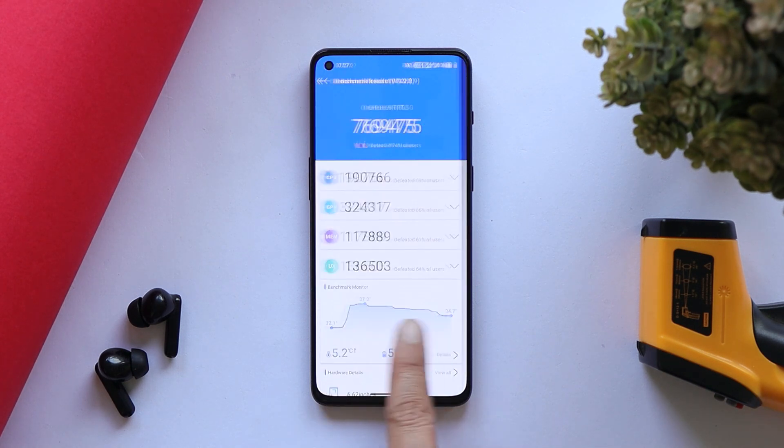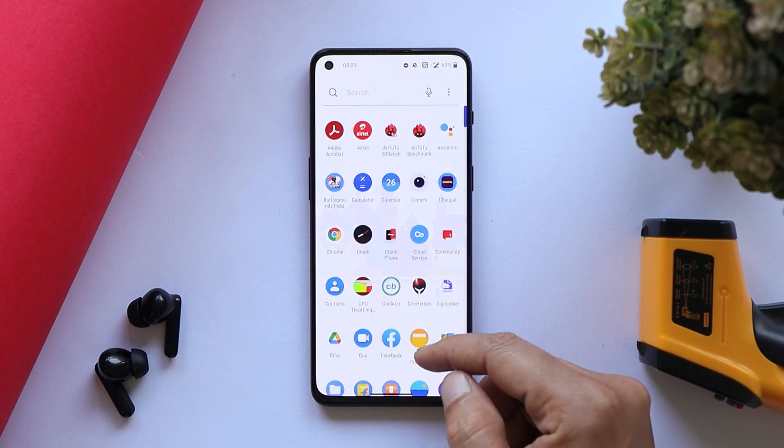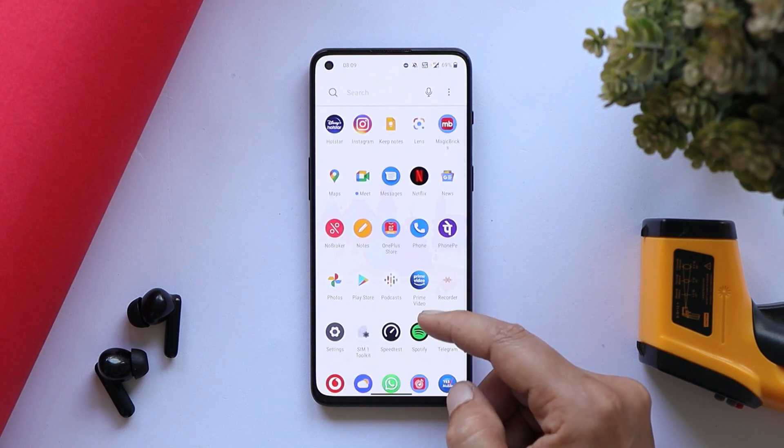Slightly higher benchmark results can be seen using the AnTuTu benchmark application. We also did CPU throttling testing, in which the CPU max throttled up to 91%. Gibbs were also quite high and we did not see many dips in the graph. We'll be coming up with a complete review on this build, so let me know what issues you've been facing on previous builds of the OnePlus 9RT.